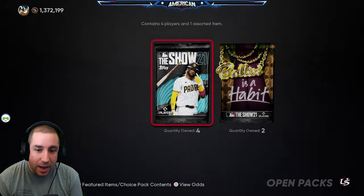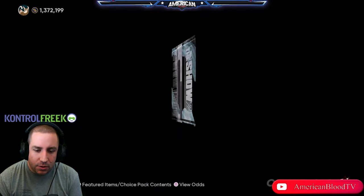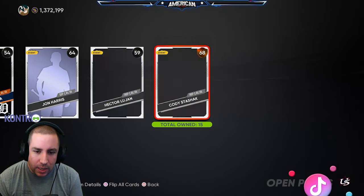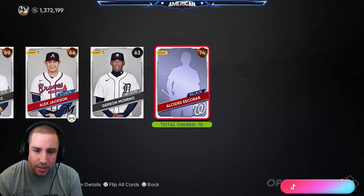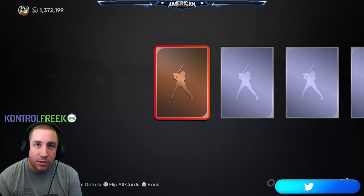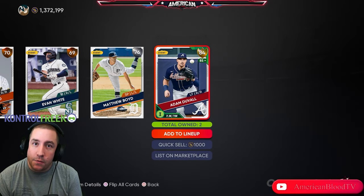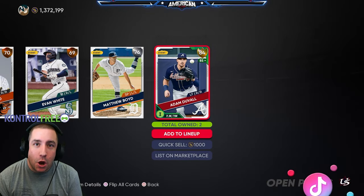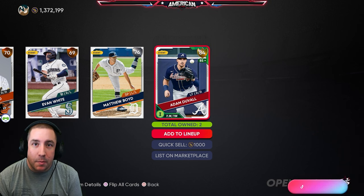Five packs left. We've gotten some golds recently so that's on a good track, but still no blue. We need a blue and it seemingly is not going to happen. Our last packs are two balling packs as toppers — not too bad. Our final pack is an 84 Adam Duvall. Zero diamonds in MLB The Show 21 — looks like MLB 21 is going to take the L in the pack wars.